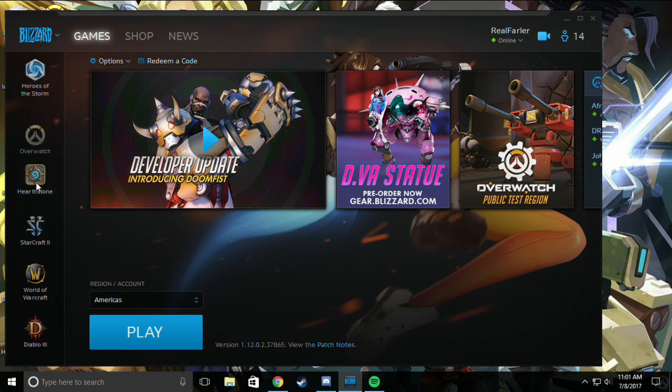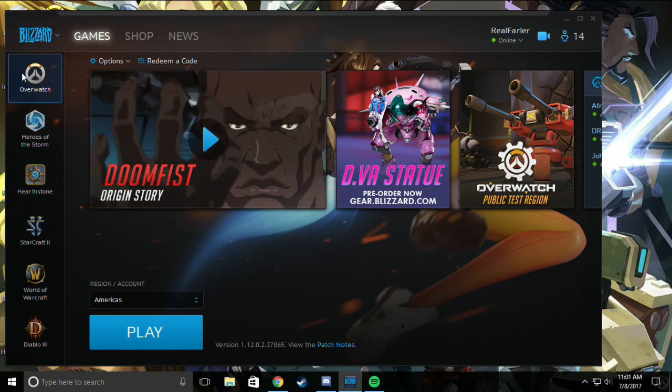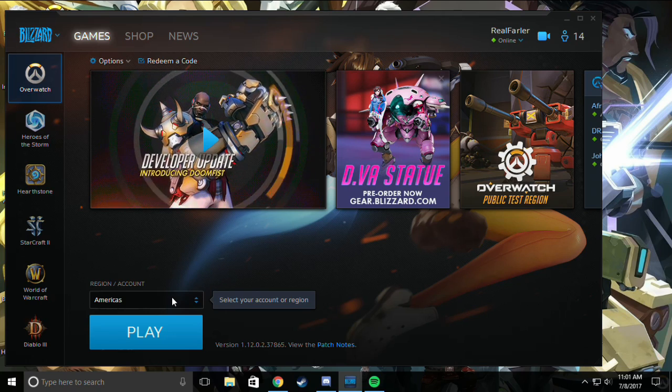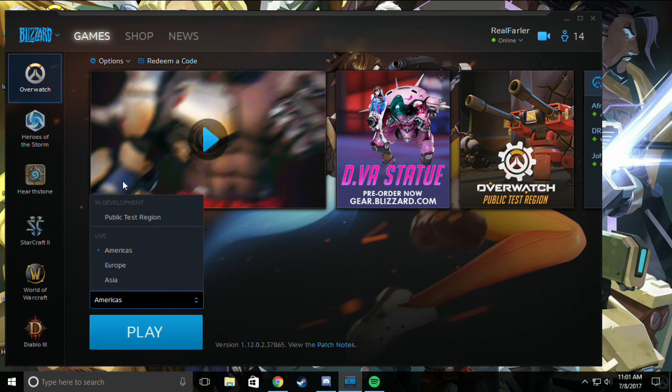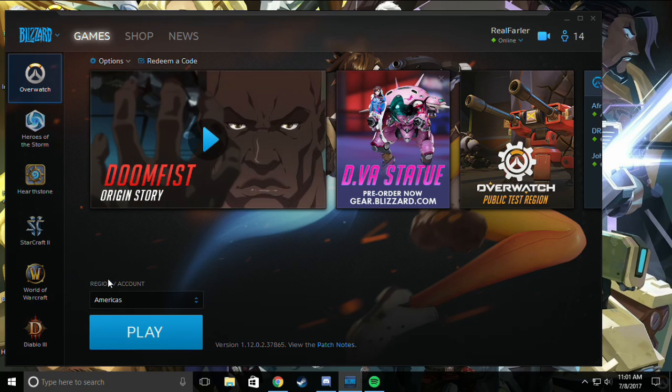I believe, by default, Overwatch is at the bottom of the list, but I've got it at the top because you can drag them around. So you'll need to click on Overwatch, and then you will download Overwatch by clicking the Install button if you haven't done that before. If you already have this, you can skip that step — just click on the Server button right here, Region slash Account.